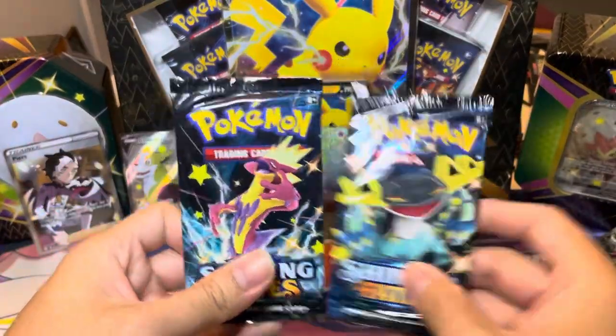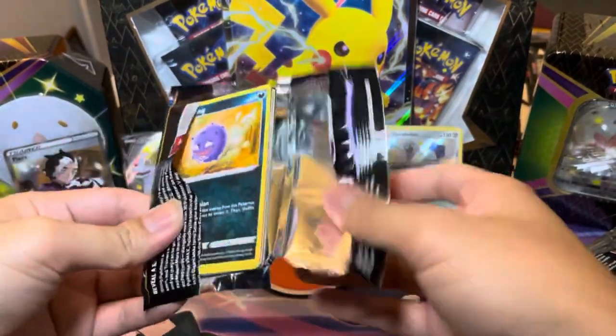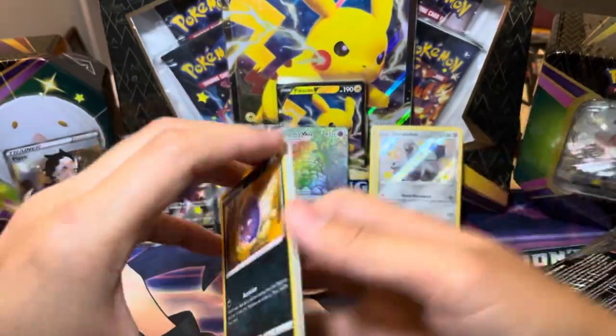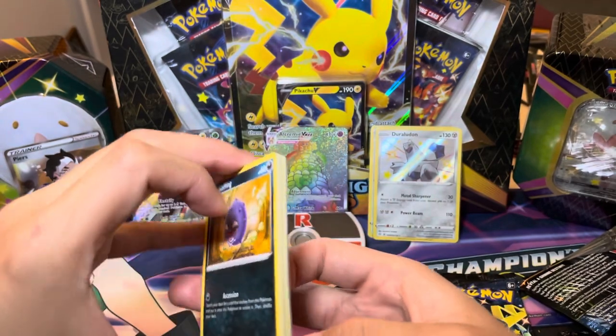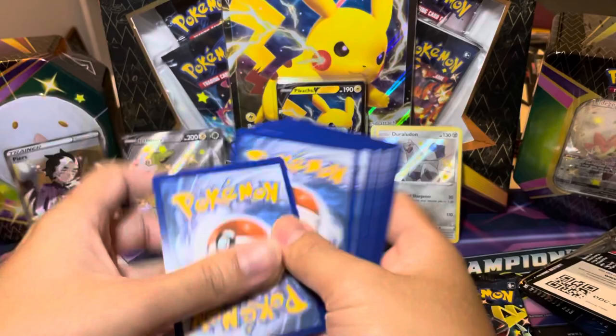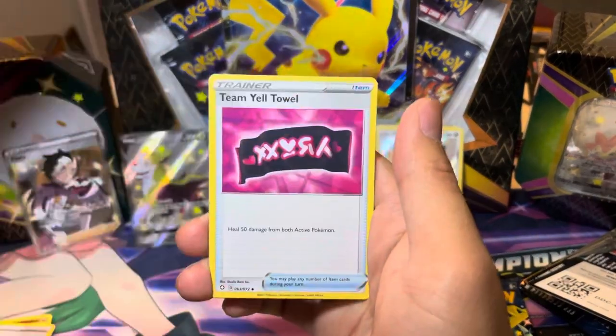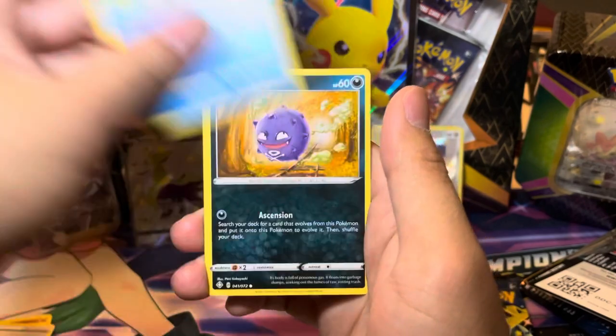Alright, two packs left. Nothing crazy — well, that first pack was pretty crazy actually. That first pack definitely carried this tin. But let's see if there is something in there. Code card for you, one two three four to the back. Second to last pack of this tin — let's hope for the best. Soaple. Coffin. Gossifleur. Cacnea. Eevee. Nothing out of the reverse slot again. So not that many shinies so far.